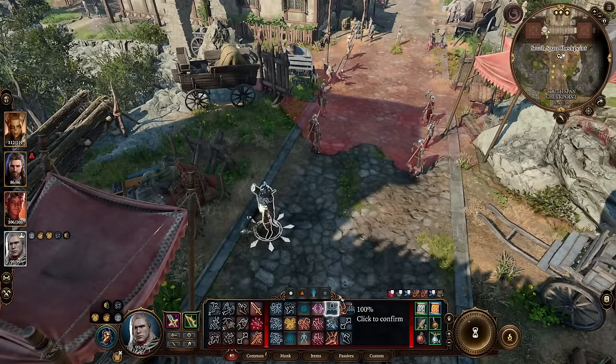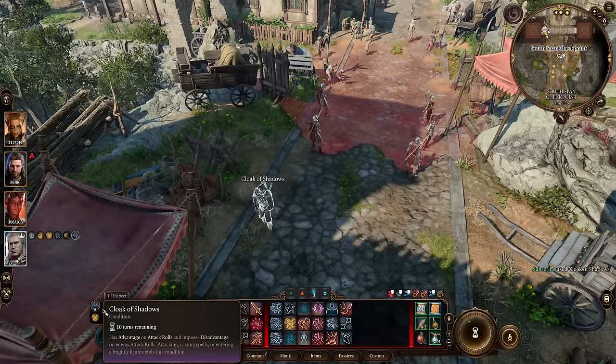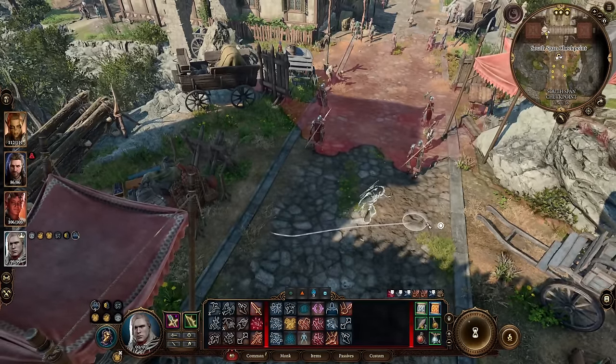Because I'm already hiding, if I use Cloak of Shadows, I will remain hidden. You can see I have Cloak of Shadows plus the hiding buff as well. If I go into the light, however — look what happens — it goes away.